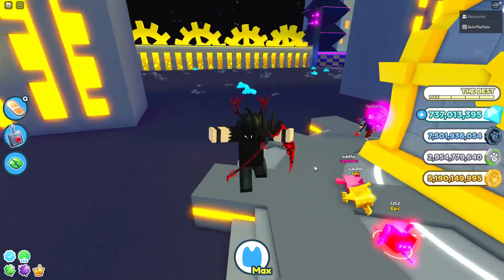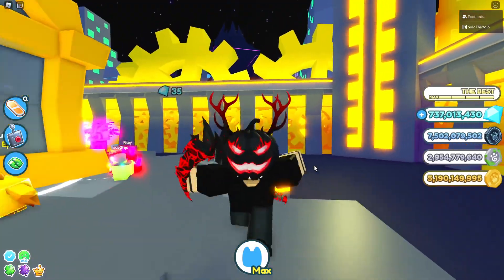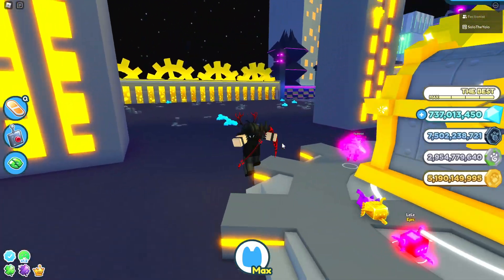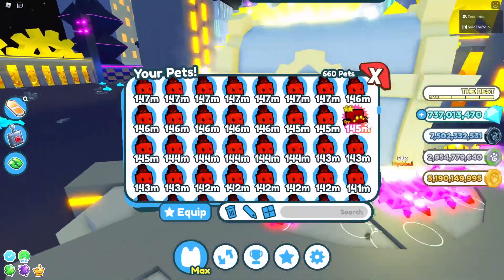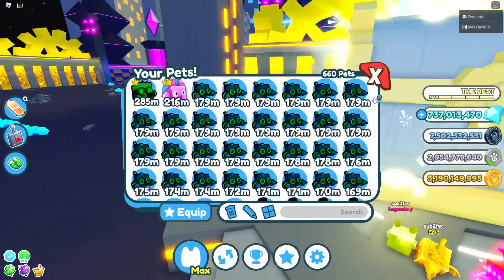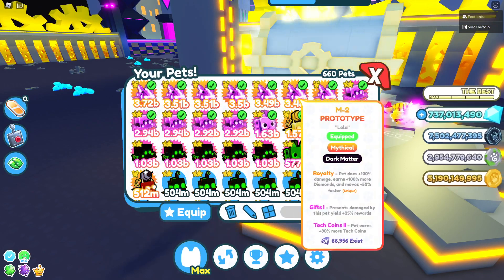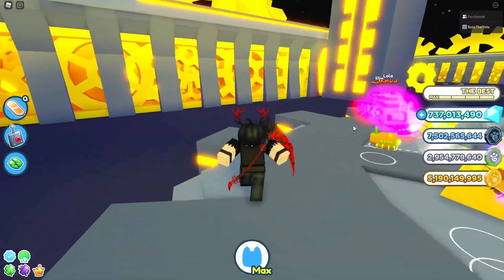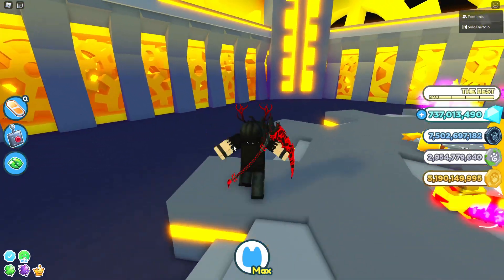I don't have any dark matter blimps right now because I'm doing trading for value. I have 400 million gems on an alt account because you can't hold over a billion gems, and I also have a Dominus Astra and a Mushroom King in my inventory — around 1.8 billion gems total. I'm buying a full team of M2 or M6 prototype dark matters with good enchants, so if you have any, DM me and I'll probably make you a good offer.